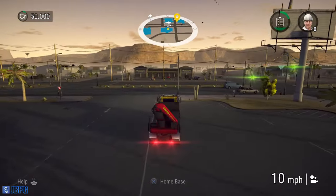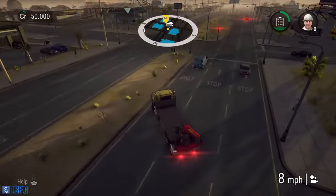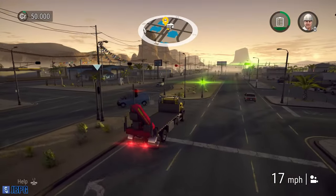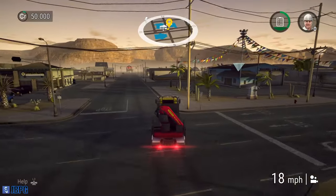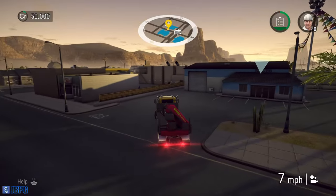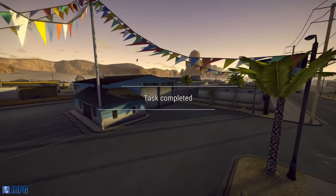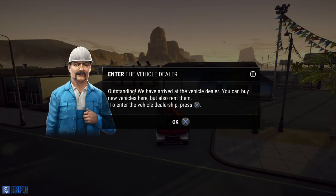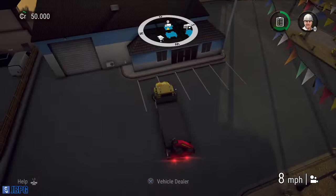I do like the way that the hazard lights and warning lights come on automatically when you reverse, along with the beep beep beep for 'this vehicle is reversing' - it's a nice touch. It's just a shame that you can't manually toggle hazards or use indicators, and there's no horn either which I'm a little disappointed by. You want to be able to honk the horn. And here we are at the dealership.